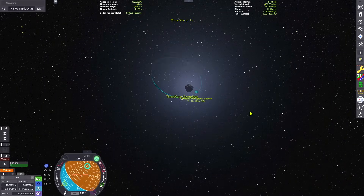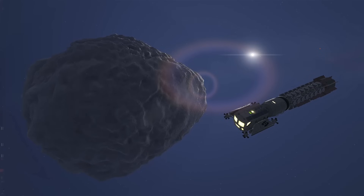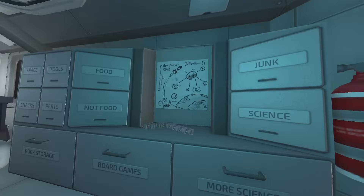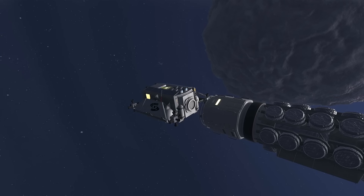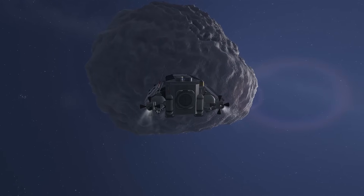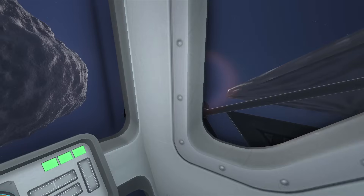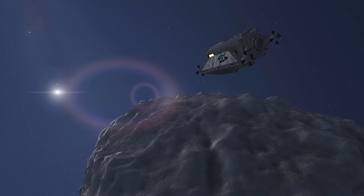We've just completed some capture burns to circularize around Halley's Comet and we can now get ready to send our Comet Explorer pod down to the surface. This is the interior of my spacecraft — pretty small. We've just entered the Comet Explorer pod using the Free IVA mod, which allows us to explore and traverse the interiors of spacecraft parts. I really recommend it. This comet has almost no gravity, being so small compared to the planets, so we don't need any heavy-duty rocket engines to explore it.